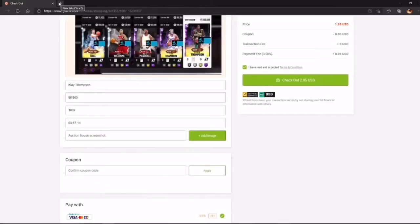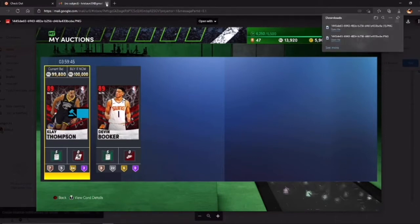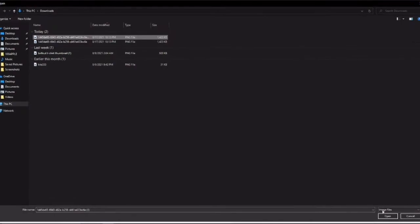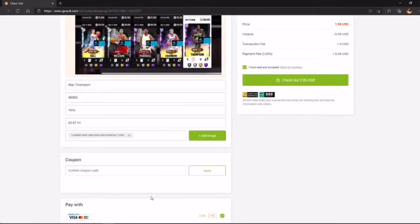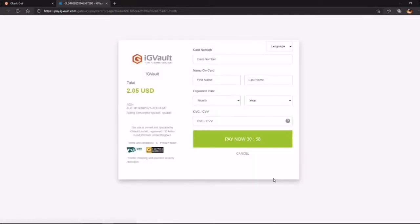As y'all can see, I just saved the screenshot. Go back, add the image, click on it, add it. You don't have to put the screenshot, but I suggest you do so it's easier for them to buy the card and you can get your MyTeam coins. After that, it's time to pay the $2. Use your Cash App card or PayPal card — not your primary bank card, do not use your bank card.